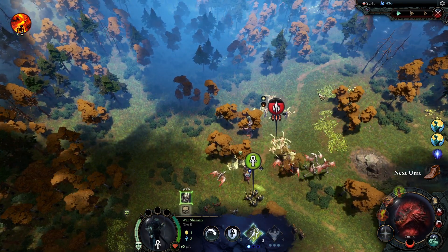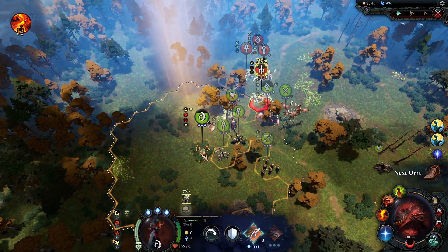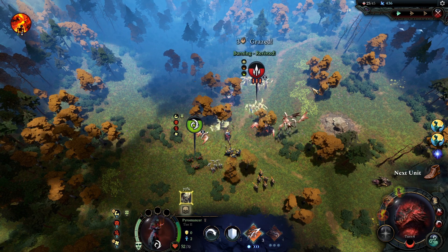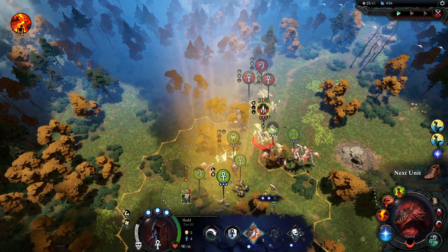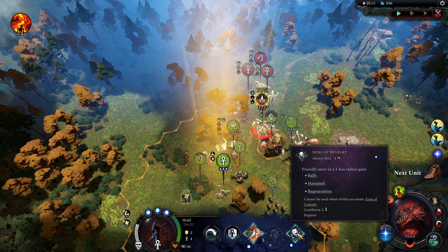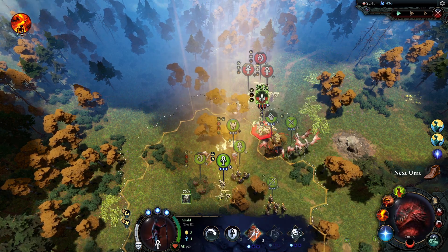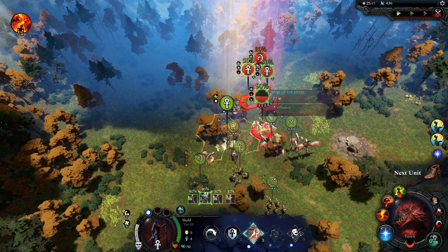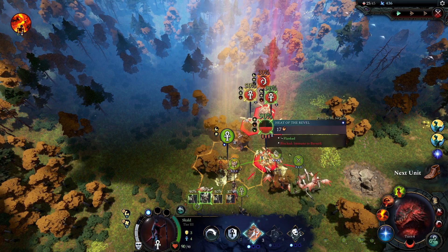Okay, that's a decent hit. It was a decent hit — we even got the status, nice. We're going to spend all of our ranged attacks on that. This is Rally, Haste, Regen. I could just run forward regardless. Immune to Berserk — yeah, they're all immune to mental effects, which is not ideal. They're going to hit me pretty hard. Now they're going to hit me less hard.